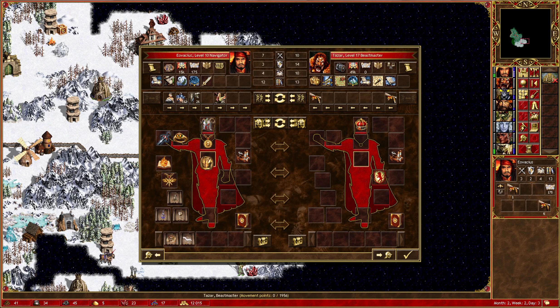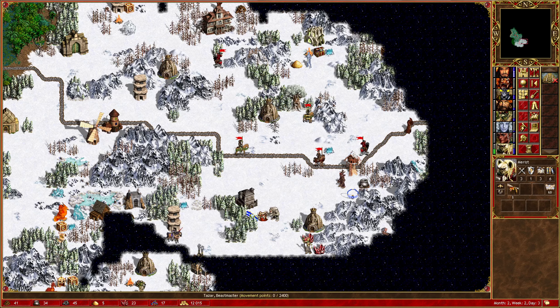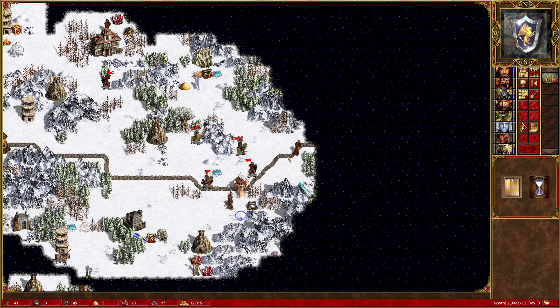Tazar actually wants to take these artifacts back home. Iovacius is just going to come up here now. We do want to take the Throng of Dendroids out, but we'll do those later. Lots of Monks - hopefully they'll just flee. And we've also got Merist. Merist could take these lots of Diamond Golems - I think that's the way forward. Then we can learn all these spells from Tazar if we get a Scholar. I think that makes sense, so let's end the turn there.